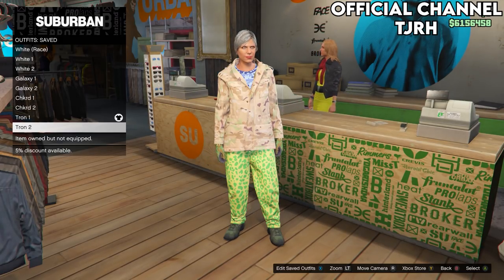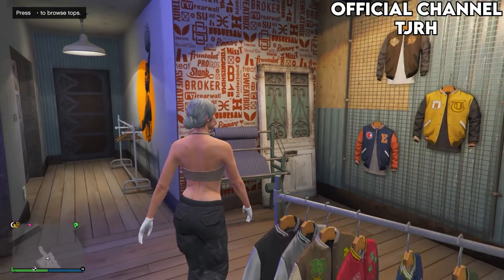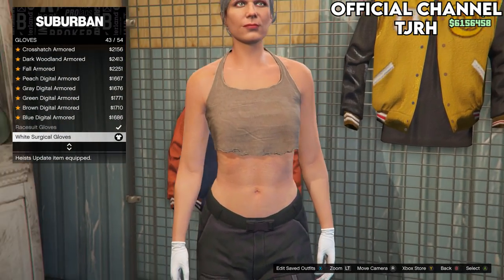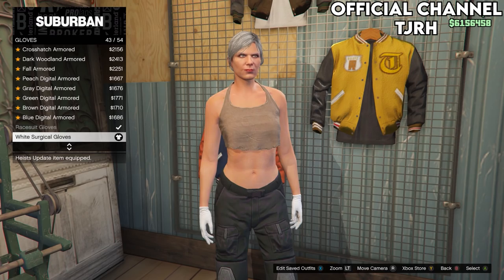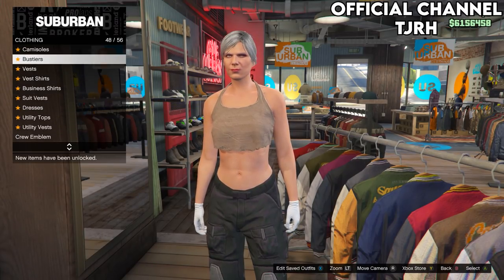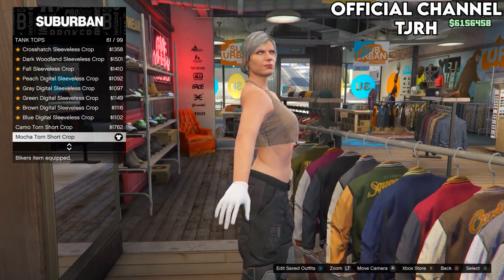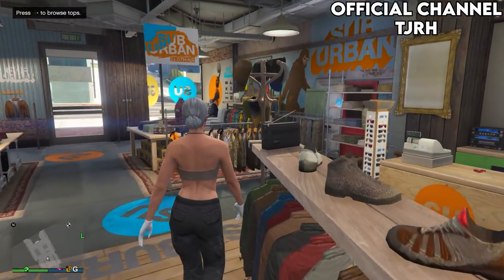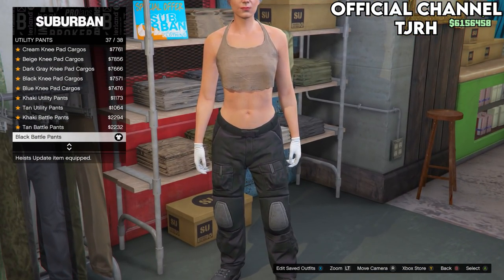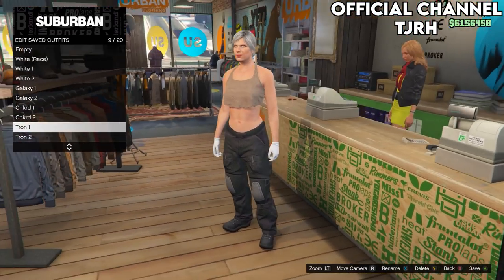The final outfit consists of two outfits on the female. For the first one, go to the glove section and equip the white surgical gloves. Once equipped, go to tops and go to tank tops and equip number 61. Once equipped, go to the pants section and go down to utility pants and equip the second to last. Then go to the front desk and save this outfit to slot 9.